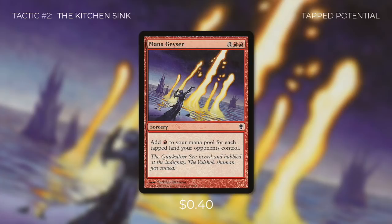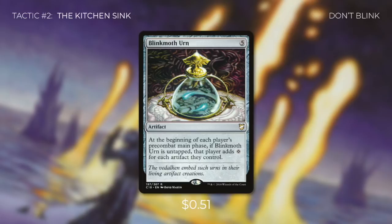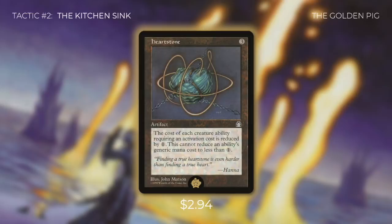Next up is Blinkmoth Urn, which at the beginning of each player's pre-combat main phase, if untapped, that player adds colorless for each artifact they control. With this deck, we don't mind giving others mana because we're giving them ways to use it with Zantcha. Our final card in this tactic is the Golden Pig of this deck: Heartstone. Heartstone is an artifact that costs 3, and activated abilities of creatures cost 1 less to activate — though this can't reduce below 1 mana. With Heartstone out, Zantcha's ability costs only 2 to activate. This not only makes it easier for us to sink mana into her ability, but makes it much easier for our opponents to justify it too. Heartstone allows this deck to run as efficiently as possible, and that's why it's the Golden Pig of the deck.